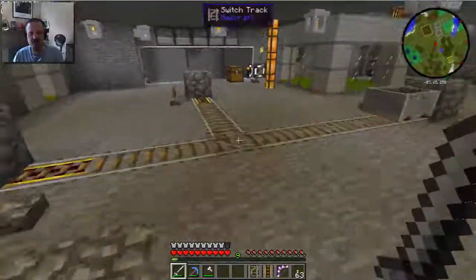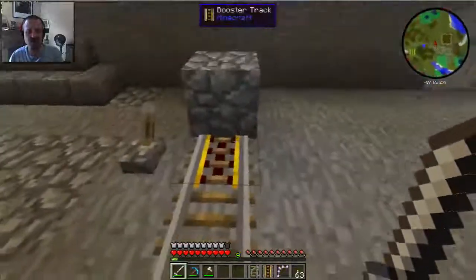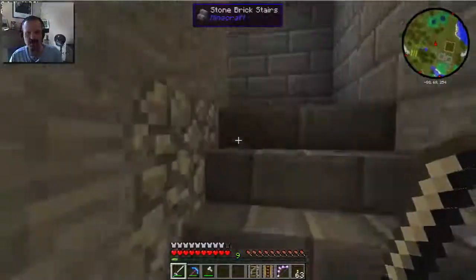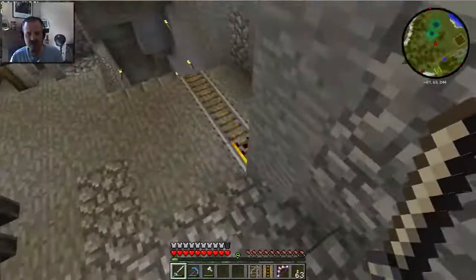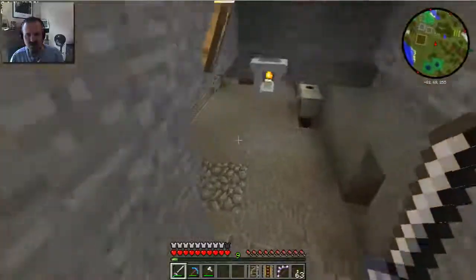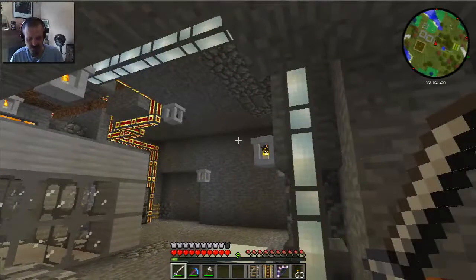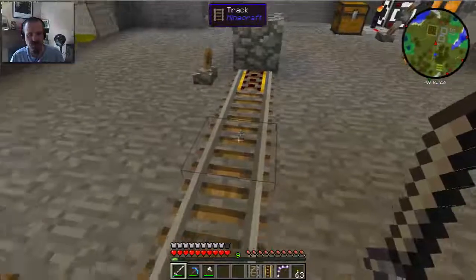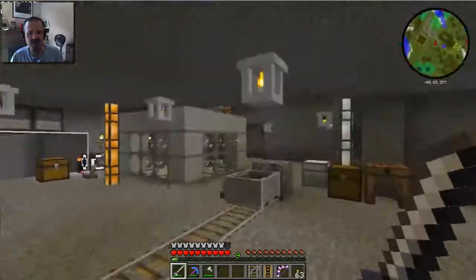I just laid down some tracks and stuff including a switch track in order to test this out. So imagine that this right here is like the end of the rail line that is right down there. That's like this end. And then we have this other end over here, which is like the end of the line that's underneath the tower.